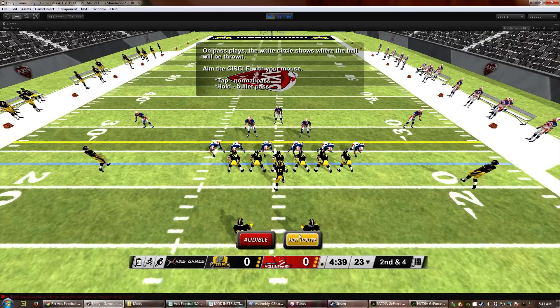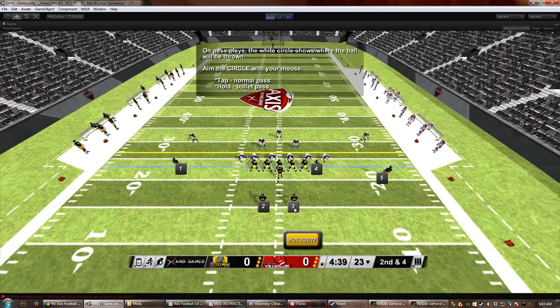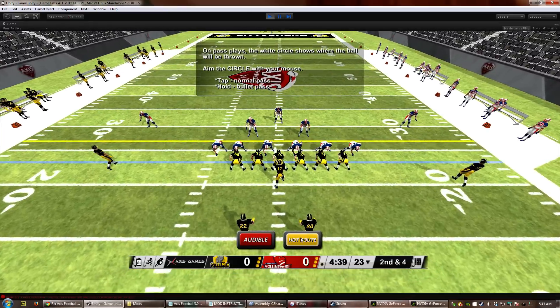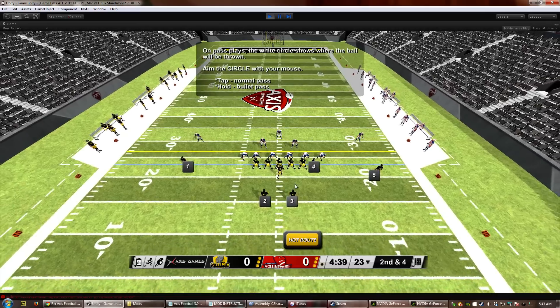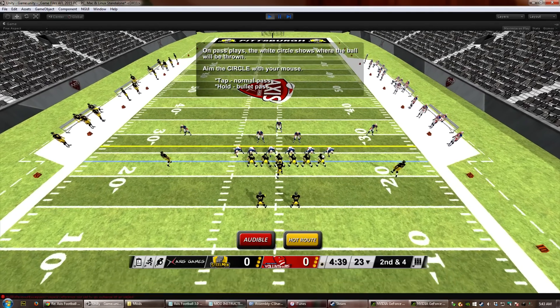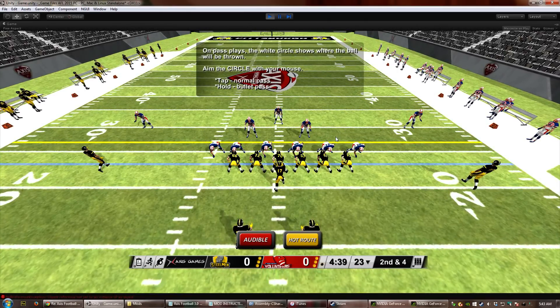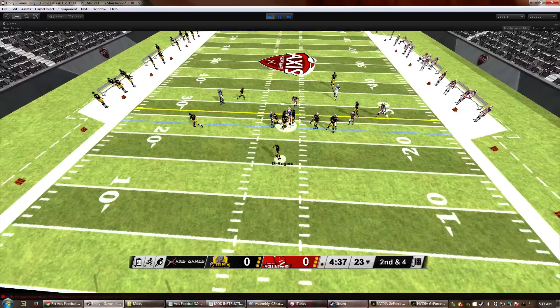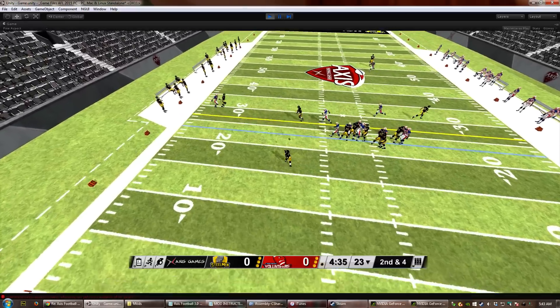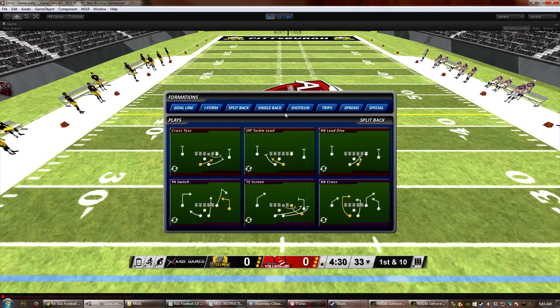Vice versa, if you have a running back who is assigned to block in a play, you can change him to go out and run a route if you think you don't need him to block. I'm going to have one back block — he'll run up, look for a block, and hang out — and I'm going to have this guy run a fly because there doesn't seem to be anyone over top of him. You can see our running back in there blocking.